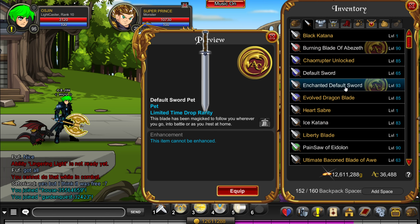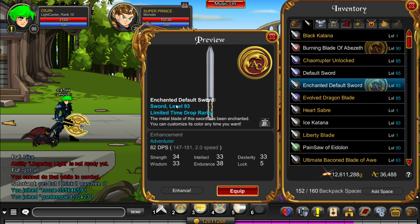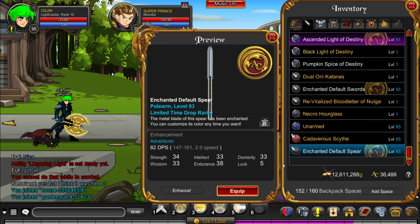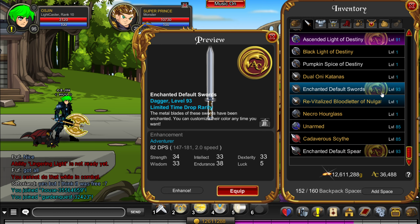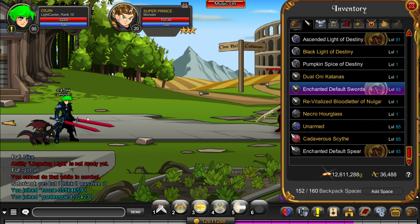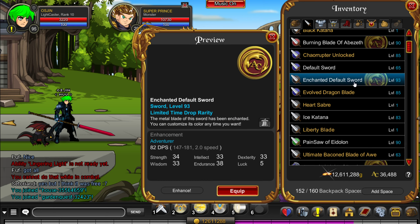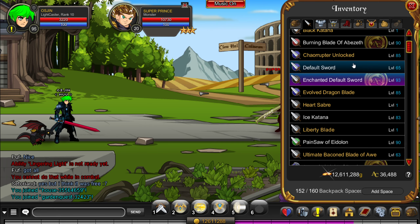We have three weapons: the enchanted default sword, as shown here; the enchanted default spear; and enchanted default swords — plural, so two. These are color customizable, which is very nice. It's a nice little change, as I do like my default sword.